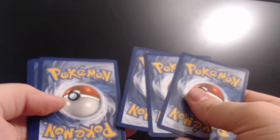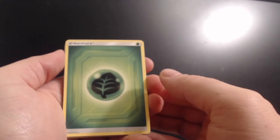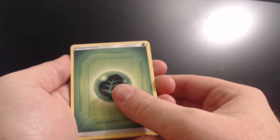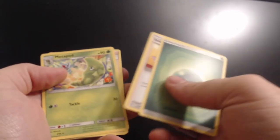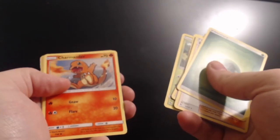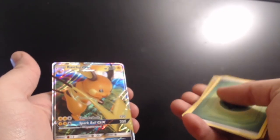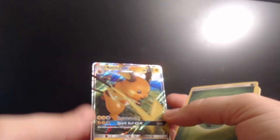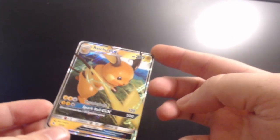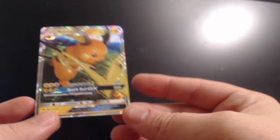Can we get another one? Pack seven: Leaf energy — if you're watching this, please give me some luck today, my friend. Pokemon Center Lady, Metapod, Sabrina, Ekans, Caterpie, Paris, Charmander, Slowpoke, reverse Graveler, and a Raichu GX! Look at that! You did give me some luck, Leaf — I called for you and you came through. Look at that thing, man!